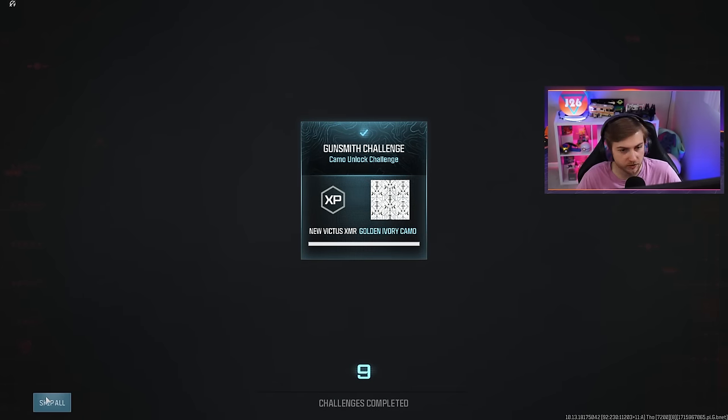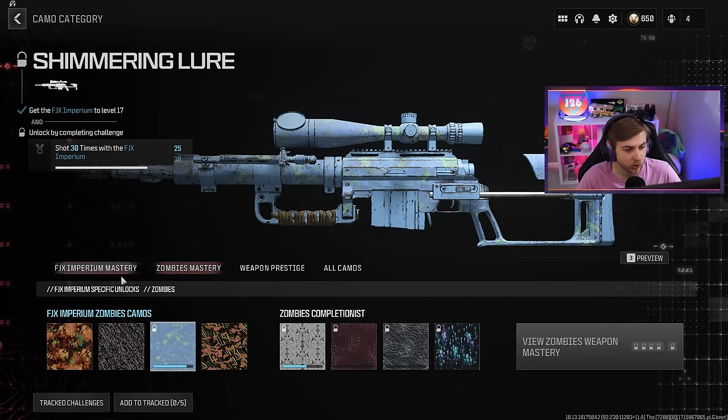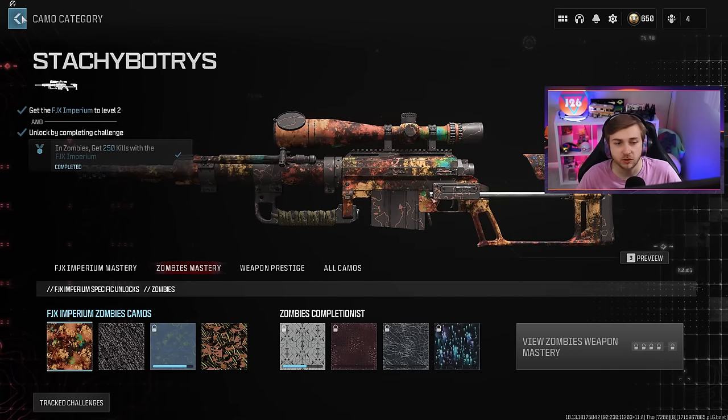We didn't get them all — what were we missing? It was our collapse and we're five off. Damn. Well, at least we got the camo we're looking for. Let's go see what these look like in game.